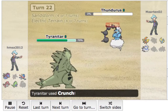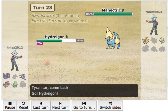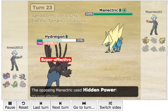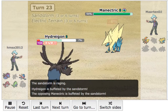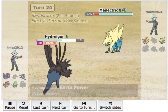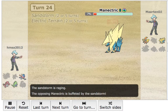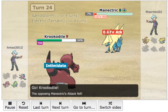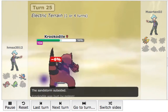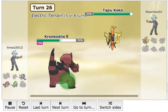He goes into his Tapu Koko — fine with me. I get into my T-Tar safely, and T-Tar is going to be the win condition because it just walls the rest of the team. I go for the Crunch as he sacks off the Thunderous, which is completely fine with me. Then for the last stretch, he goes into Mega Manetric. I'm going to switch out because I don't want to get Intimidated. He fires off a Hidden Power, which I believe is Ice. So I'm free to fire off Earth Power, but it doesn't do anything to the Mega Manetric. He knocks out my Hydreigon.